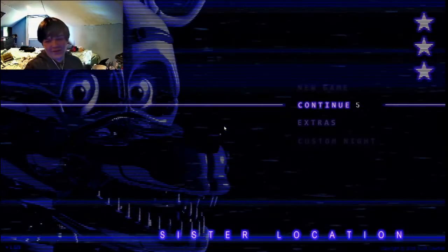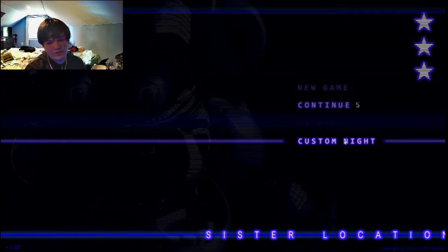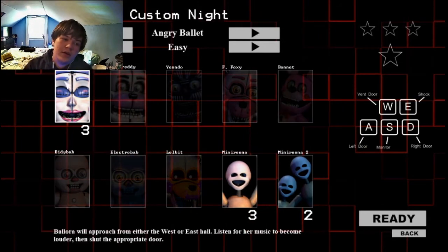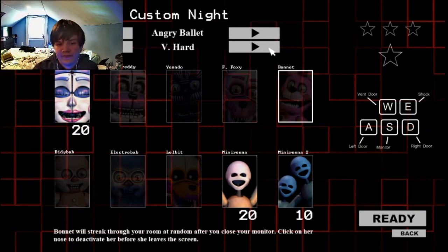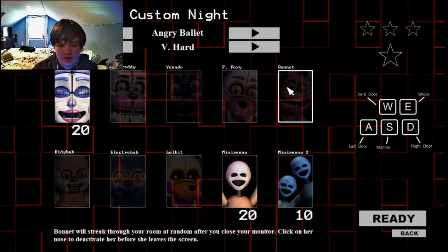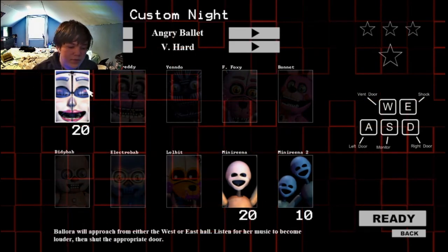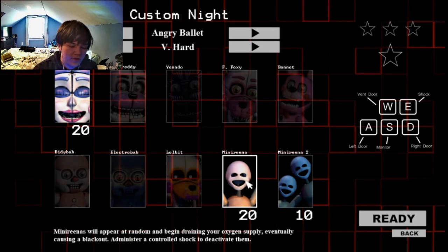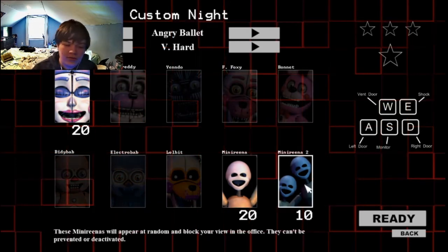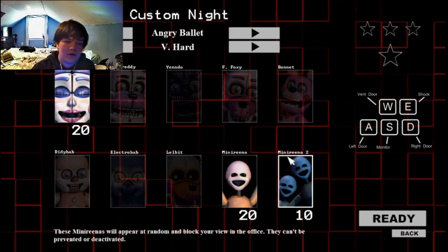Hello, welcome back to Sister Location Custom Night. This is basically an entirely new thing — you're in the private room and you've got to defend against all 10 characters. Depending on their settings, like Ballora who approaches and you gotta close doors when you hear her music, and Minirenas you gotta zap when they're on your oxygen. Minirenas just appear on your screen and cover it and you can't do anything about it.